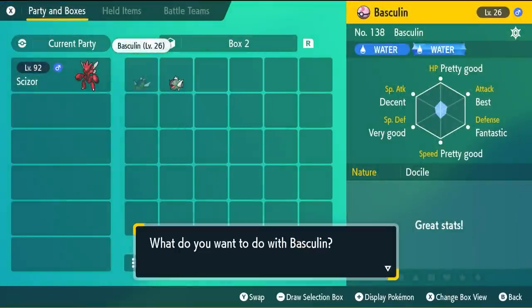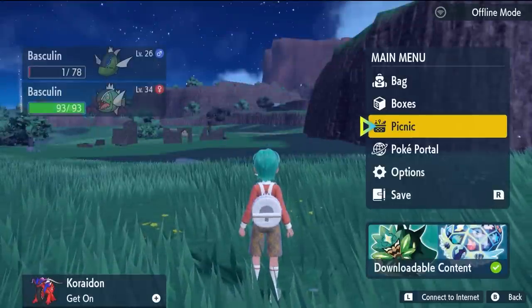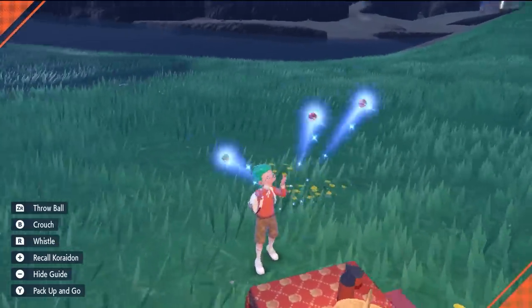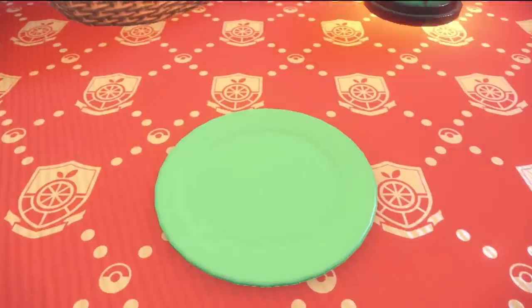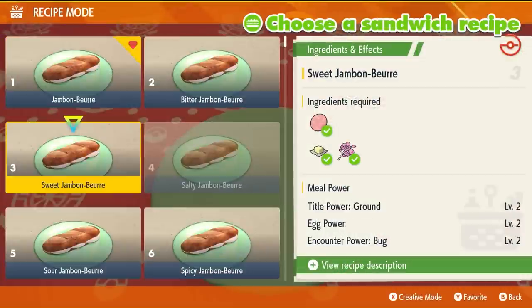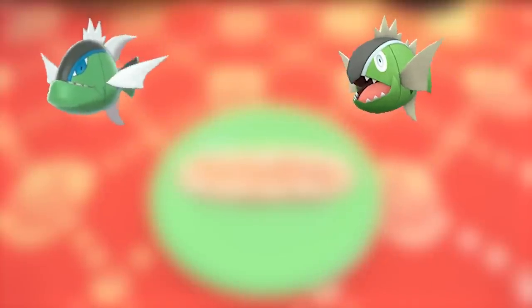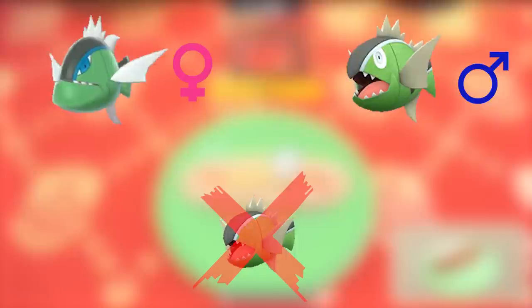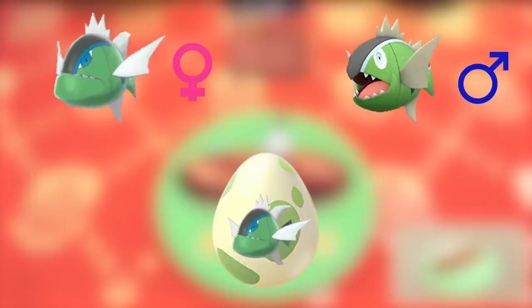If you can only obtain a male White Stripe Baskylin, you can breed it down in Scarlet and Violet to get a female. This method can also be done with a Basky Legion. Unlike other regional forms, Baskylin doesn't require the Everstone item when breeding to guarantee the form you want. The deciding factor is always based on the mother Baskylin or Basky Legion you breed with. So a female Basky Legion bred with a male Baskylin will always produce a White Stripe Baskylin egg. But a male Basky Legion or male White Stripe Baskylin bred with a female Red or Blue Stripe Baskylin will only ever produce Red or Blue Stripe eggs.